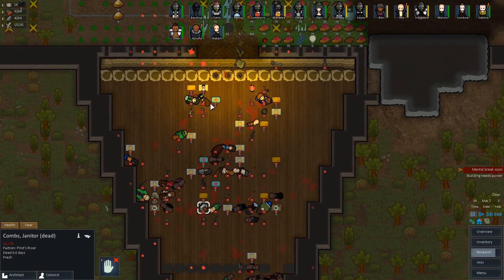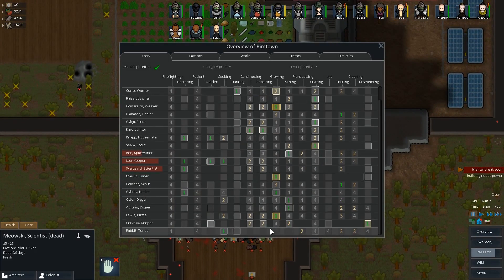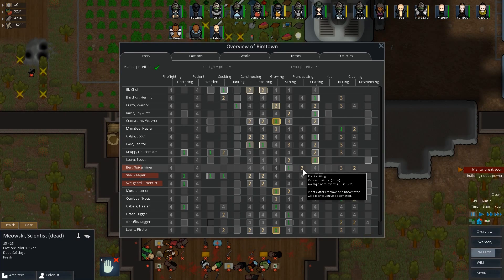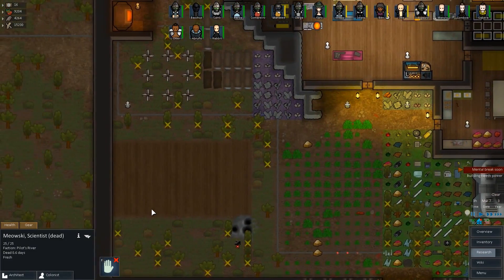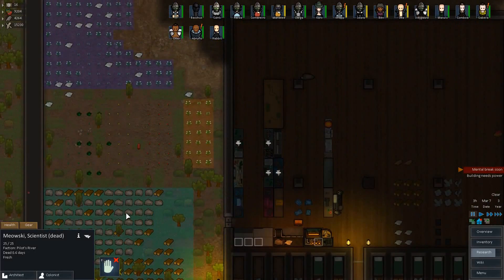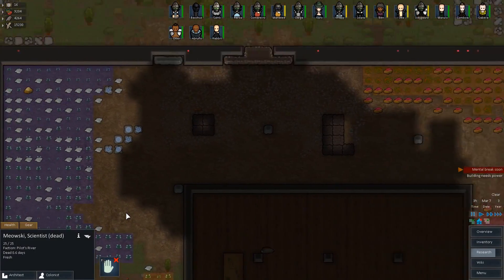We got a couple pieces of power armor. I did a little searching off camera. I also updated the priority list a little bit — gave Rabbit the cooking job, plant cutting is two, and I also updated someone in here, Ben I guess with a two, because they're a minor number one, and then they cut plants. We have a lot of plants that are messing up here, not making it look very pretty, so I kind of want to make it look a little nicer in here.